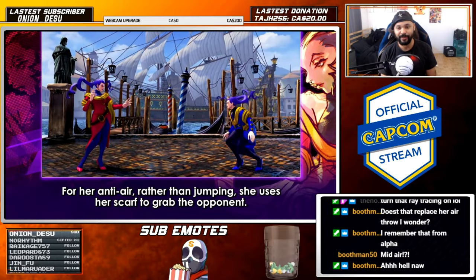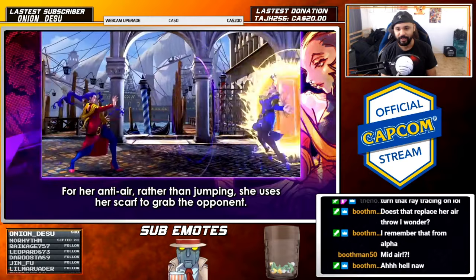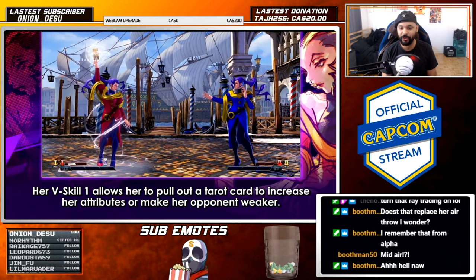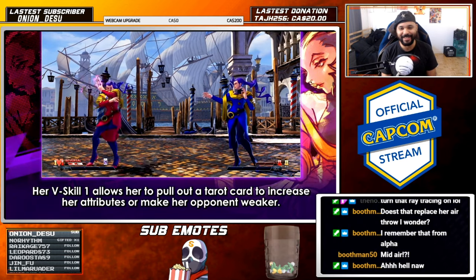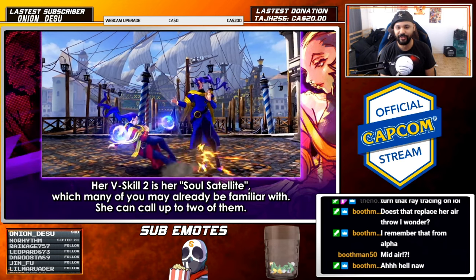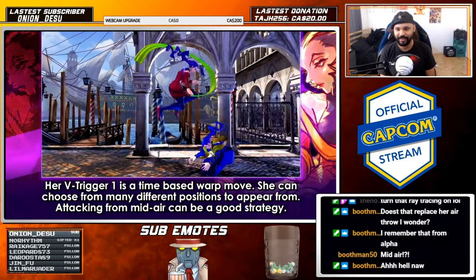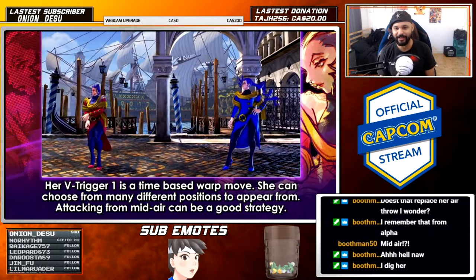She has an aerial command grab. So it charges up her V-skill — this is going to be scary. Oh yeah, that used to be her super, but now it's a V-skill. That is interesting. Oh, she teleports! Nice. It's a V-trigger, so you don't have to worry about random teleports now.